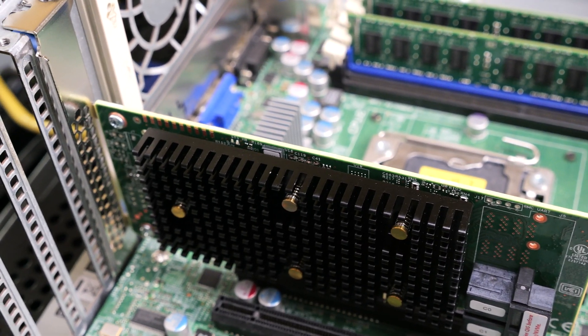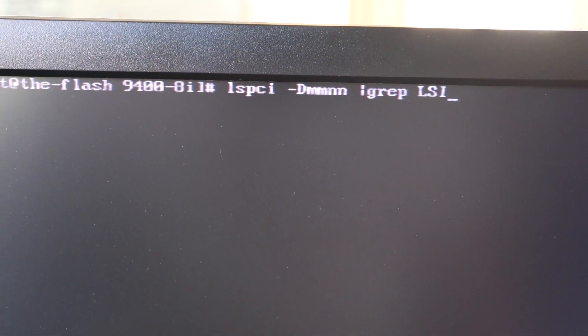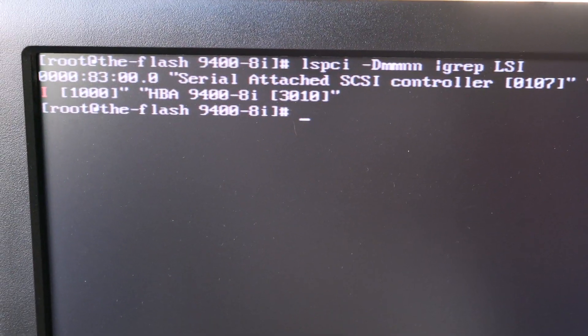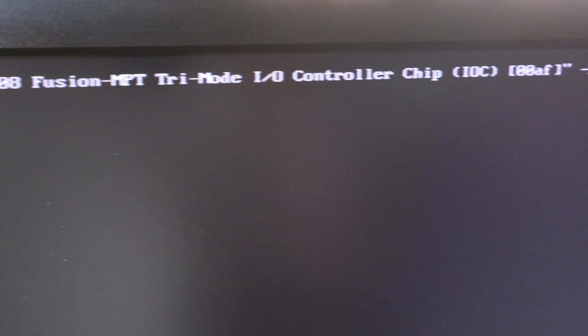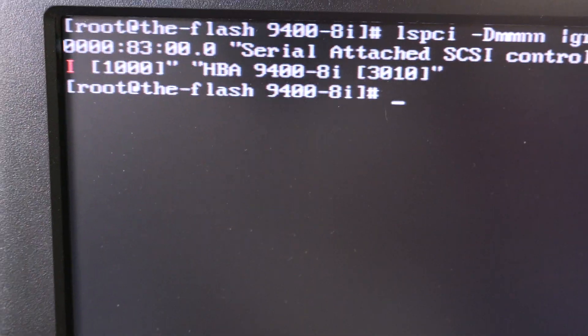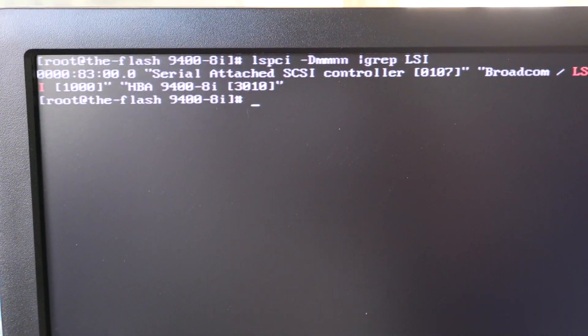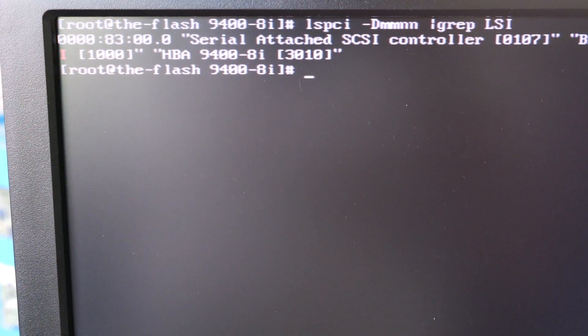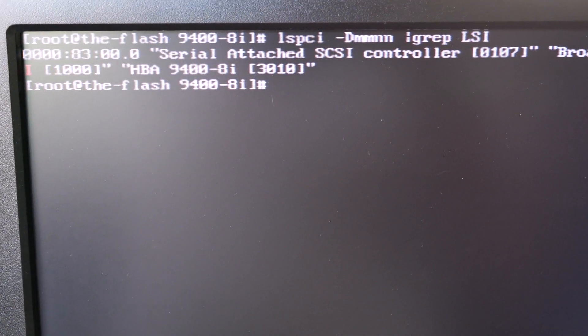Let me log into the server and show you that with the card running by itself it is now detected, and then we can go ahead and update the firmware. Running LSPCI and grepping for LSI, you can see it does detect a Broadcom card — it's a SAS 3408 chipset and the product code says 9400-8i. When more than one card is in the system, for whatever reason it shuts itself off and won't even show up as a PCI device.